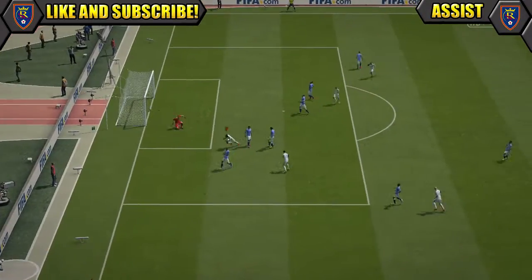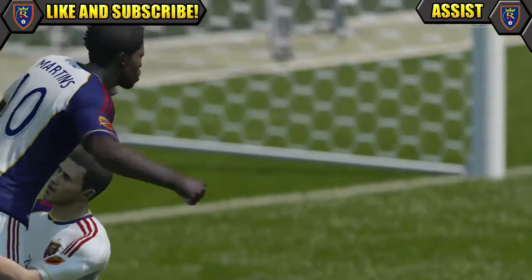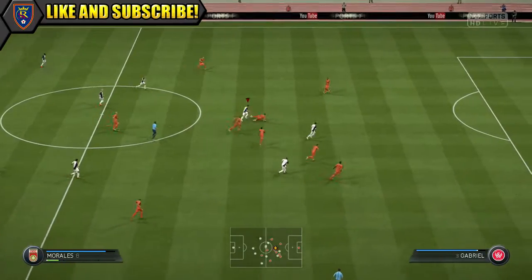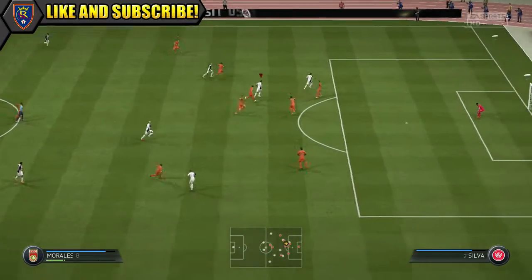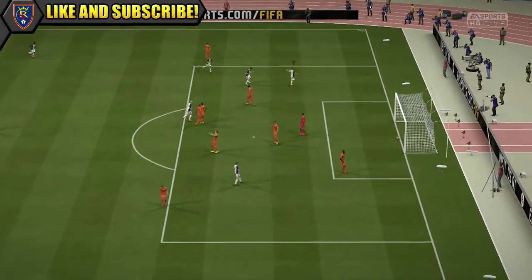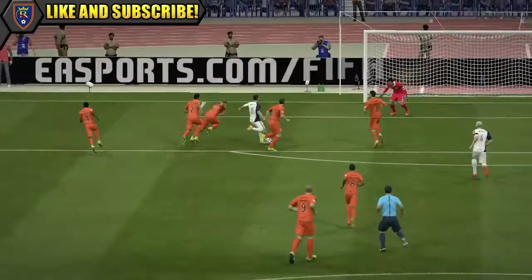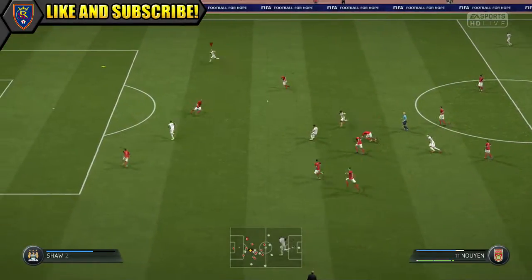In front of goal, he was not that bad, especially in the box — from range he was struggling a bit. He does only have 72 finishing, but a decent enough 80 shot power, and was doing pretty well in front of goal overall. One or two shots were straying a bit wide and missing the target now and again, but overall was solid, and despite his poor heading stat, did manage to pop up with two headed finishes as well.